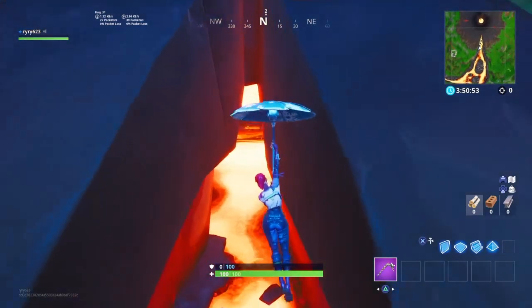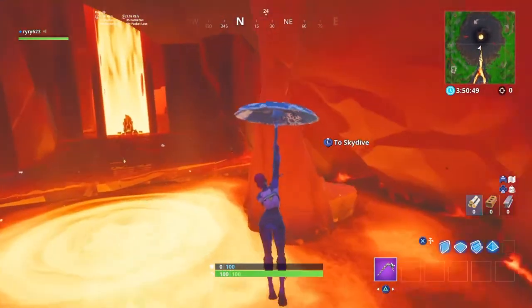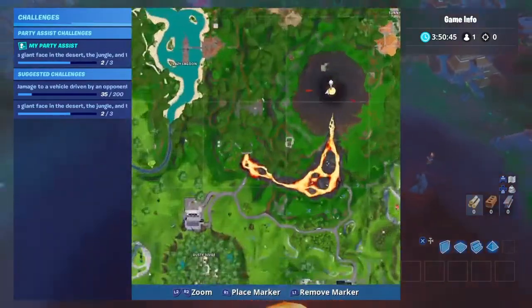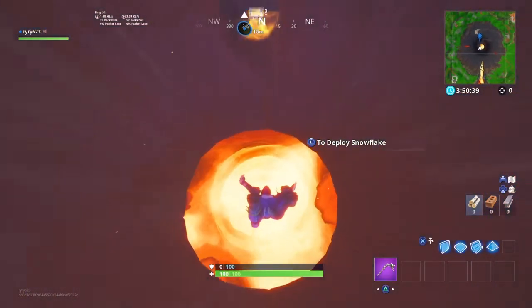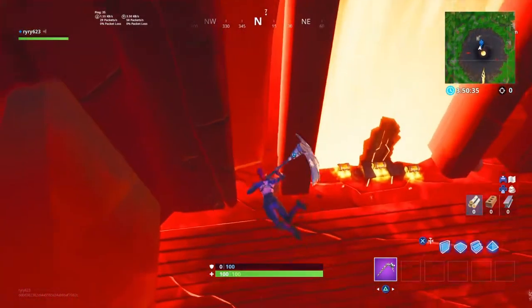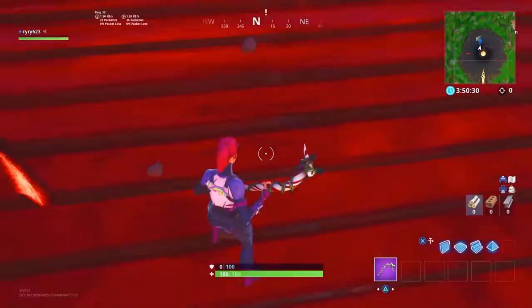Now we're pulling up to the location for the Season 8 Week 2 secret banner. It's going to be at the volcano, right here. We just got to go down. Once you go on the volcano, you just want to go down like I am, and I'm marking on the map — right here, exactly on the map, zoomed in and everything.